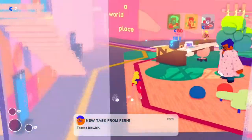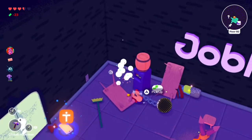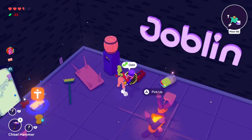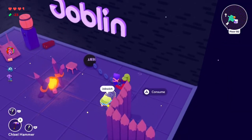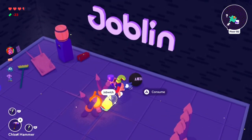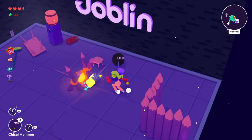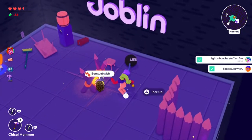Fern's next task is to toast a job witch. This one can be a little tricky because it involves a bit of luck. Make sure you're in the joblin dungeon, then go through the levels and hopefully when you kill some enemies, they'll drop a job witch. As long as that room has a fire in it, you can push the job witch into the fire and that'll toast it, getting you this task completed.